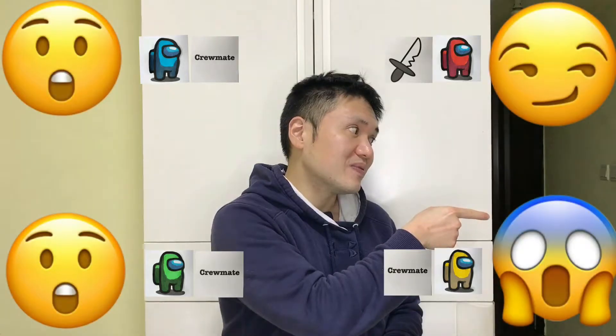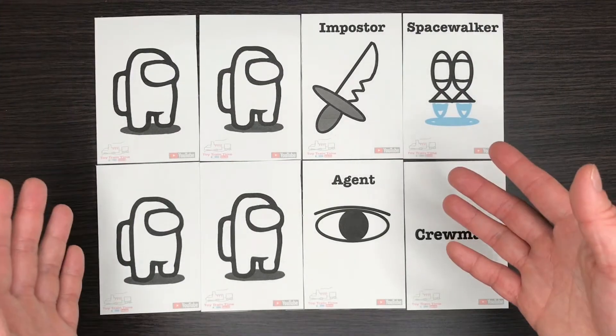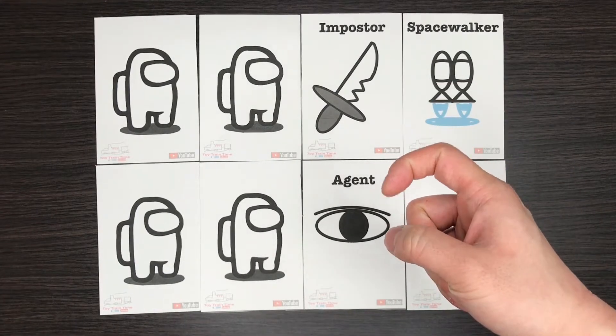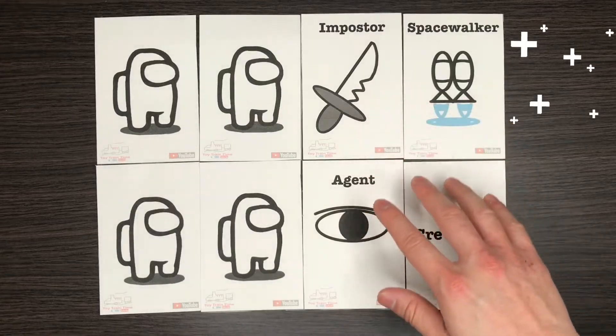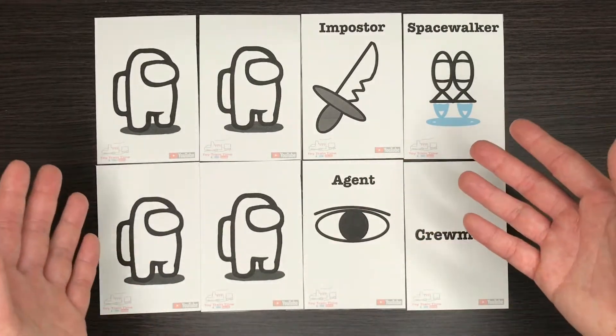I made this Among Us card game and it's suitable for nine years old and up. To play it requires at least five people to start the game, but it's very flexible — you can add more function cards to the game and more rules so that more people can play together.